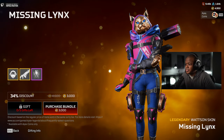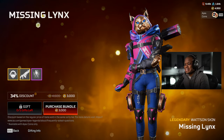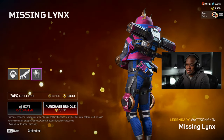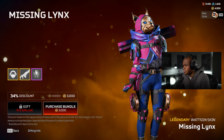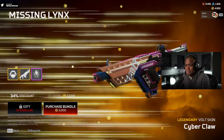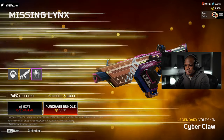Hey guys, what's up? Welcome back to another video. What we're going to be doing today is unlocking the Watson Missing Lynx skin. I'm not going to lie, this looks pretty good. So what we'll do is unlock it, go into firing range, check it out, see what it looks like with the heirloom and everything. And it also comes with a Volt skin, so we'll look at that as well.